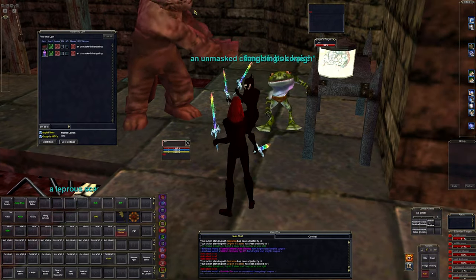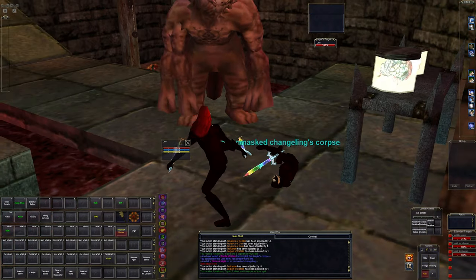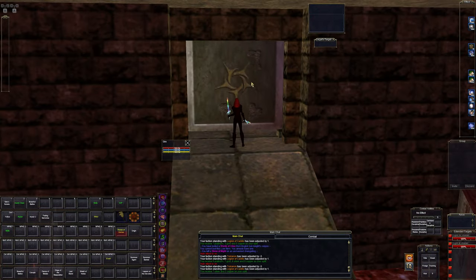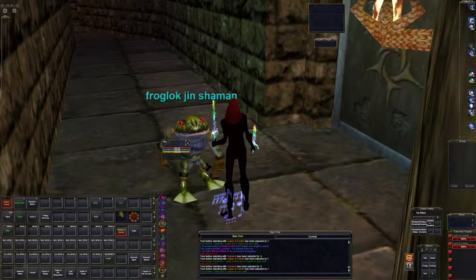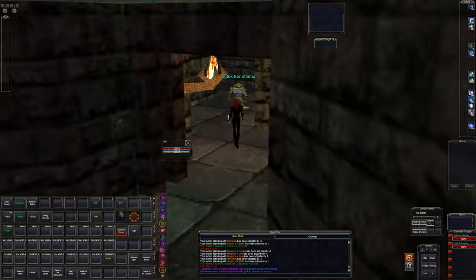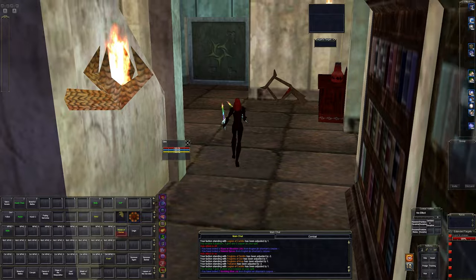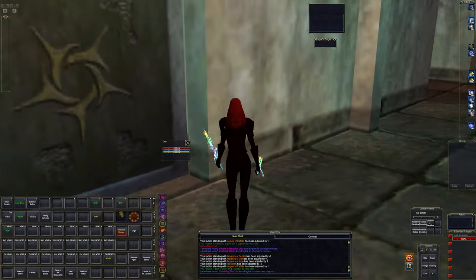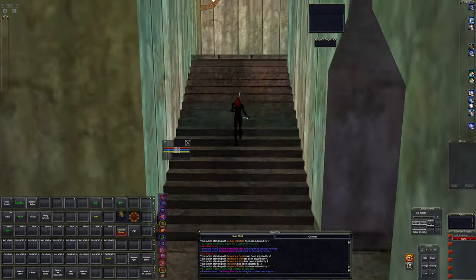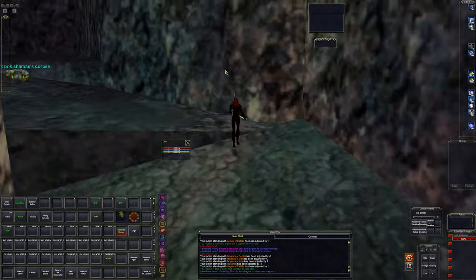Just kill everything and you'll get flawed and ornate defiant gear dropping also, which you can sell for a decent chunk of change on the bazaar - I call it the auction house. There are a few roamers that aren't following us for some reason. This is just a really good spot to farm stuff.